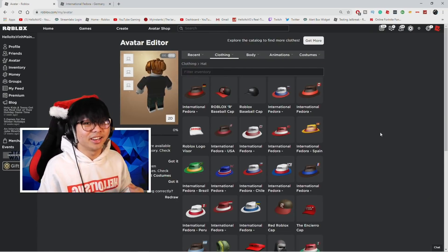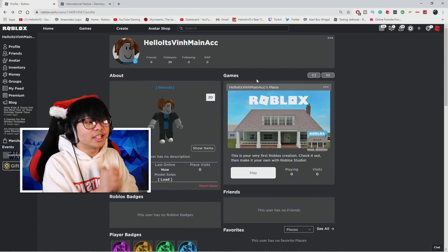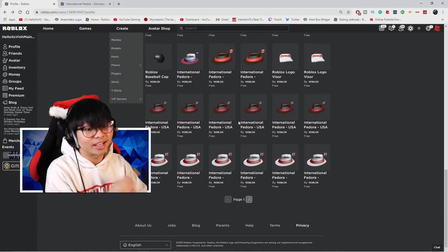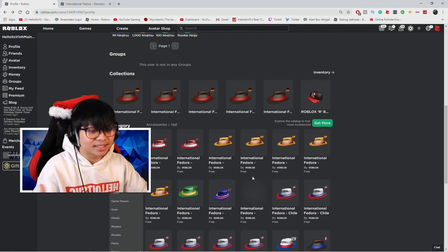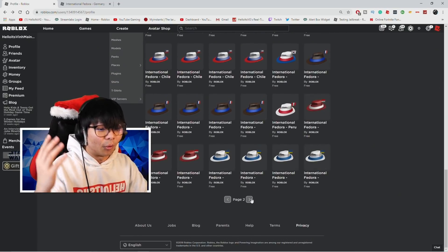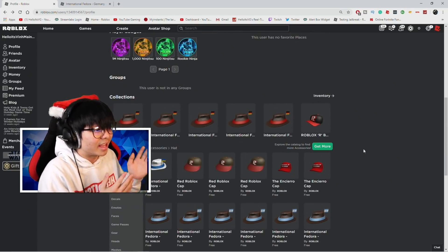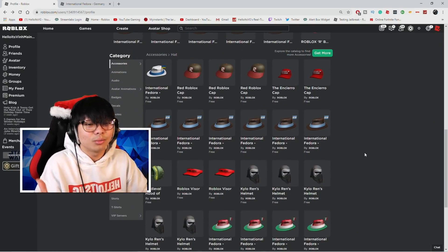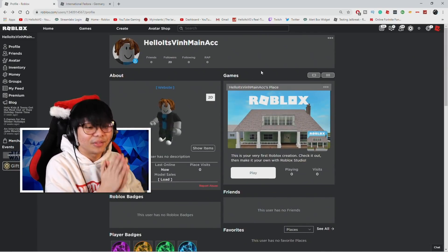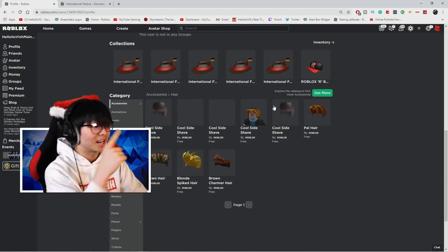I don't think it works for Robux items though — it would be funny to have a bunch of Robux hats too. Try it out at your own risk. I got every single hat in Roblox for free — not just one, I got five, six, or even seven of them. I got the Philippines Fedora, the Spain Fedora, the UK one — every single one for free and a lot of them. This also works for hair — if you want some free hair, it actually works for every single thing in Roblox.